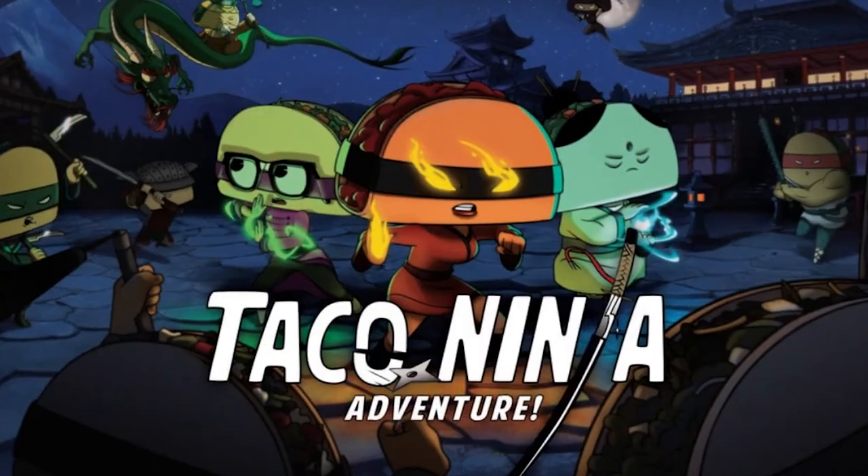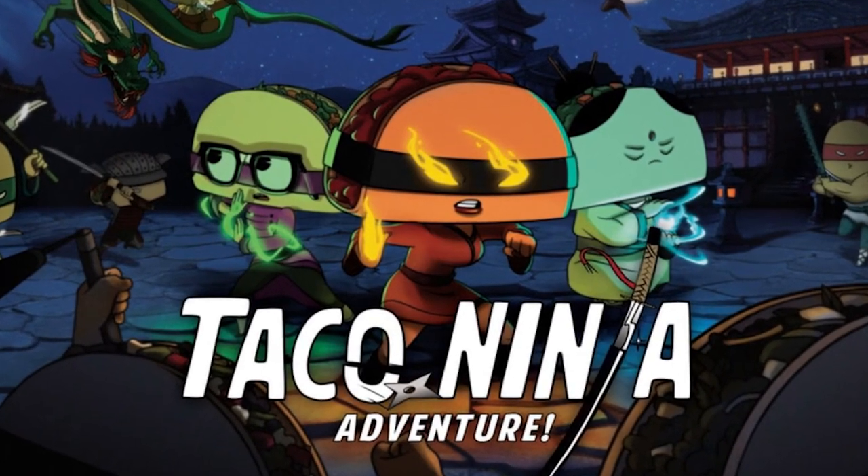Hey guys, welcome back to another Unfiltered Gamer card game review. Today's game up on the tabletop is called Taco Ninja Adventure. It's going to be on Kickstarter and it is a game in which you're going to be playing two to six players. It takes about 30 to maybe 45 minutes to play and it's for ages 12 and up. It takes about five minutes to learn though.